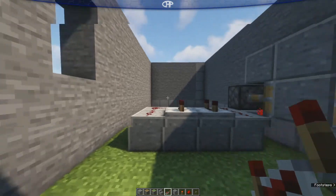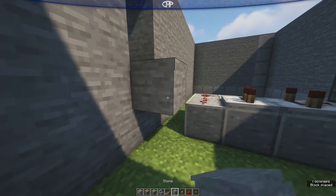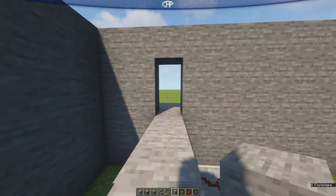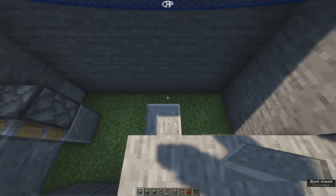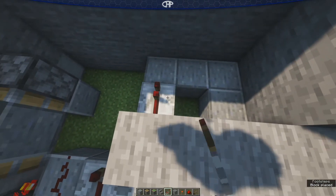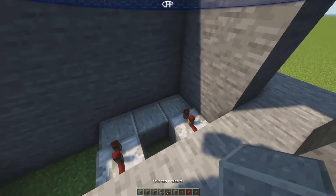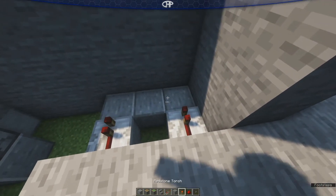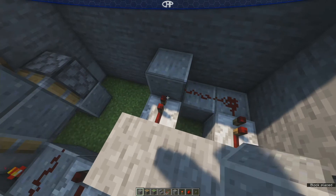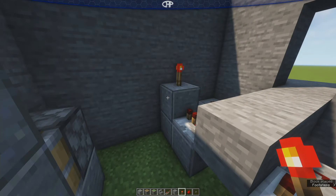Next, you're gonna need the blocks you'll use for your floor — maybe some stone blocks. This is going to be very visible. After that, place a block here, block here, block here, block here, block here, and block here. Then we're gonna have a repeater there and a repeater there — both will be on one tick. Next, we're gonna have some redstone here and here. It's gonna go into this block, then you're gonna have a redstone torch on the top and a redstone torch on the side, and a block there.